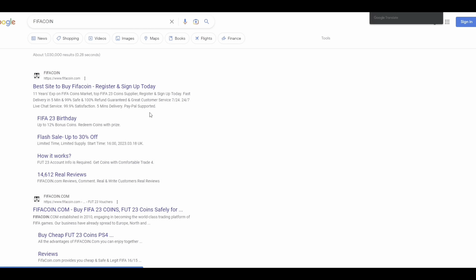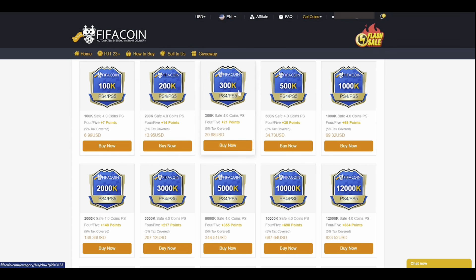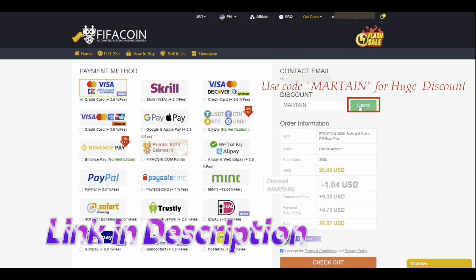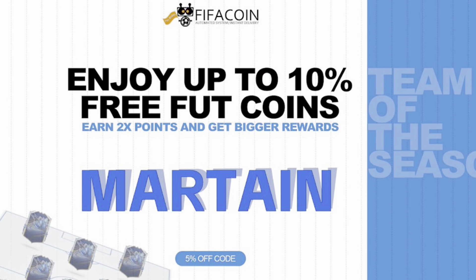Team of the Season is here and if you're looking for a cheap and reliable way to buy your FIFA 23 Ultimate Team coins, please look no further than fifacoin.com. You can get a massive 10% discount and an extra 5% when you use my code Martin - link will be in the description.